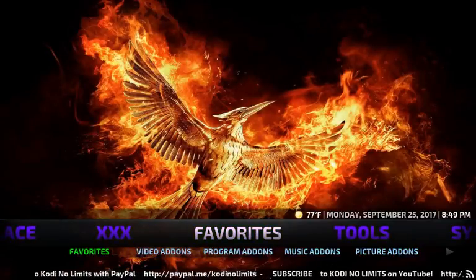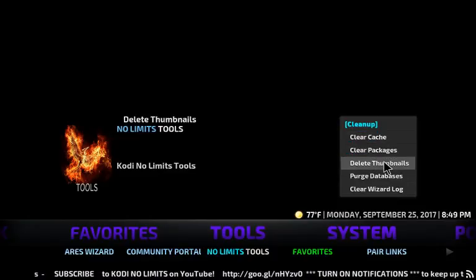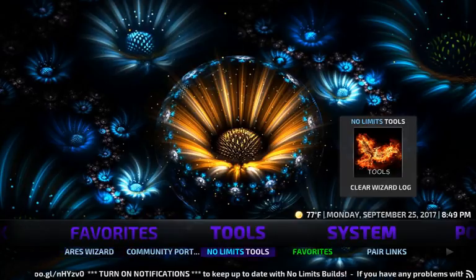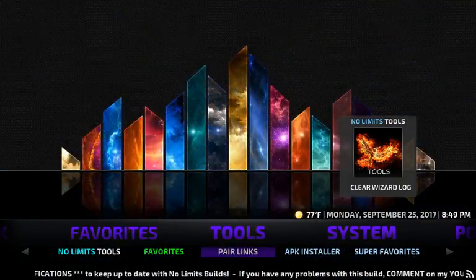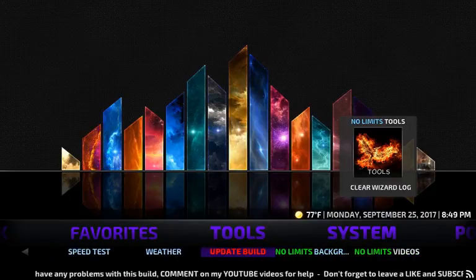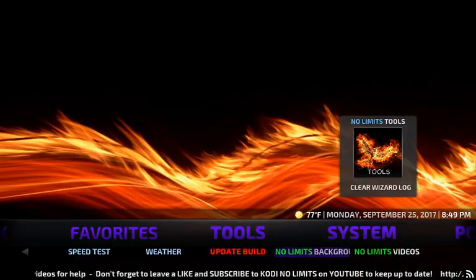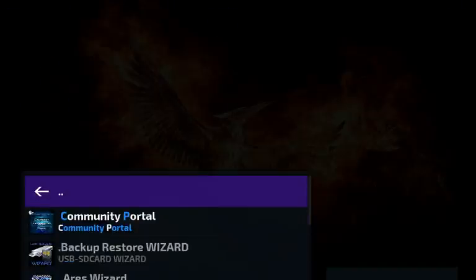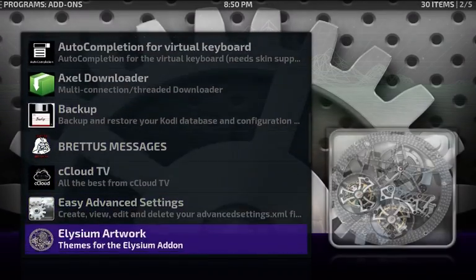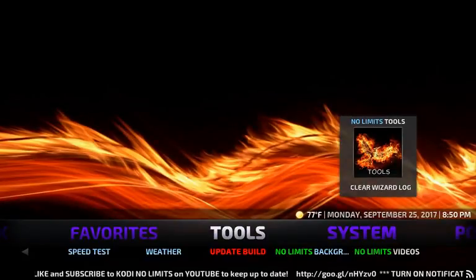Moving on to Tools — here you have all your cleanup tools: No Limits Cleanup, clear cache, package thumbnails, databases, and wizard log. Under Tools you also have Aries Wizard, Community Portal, No Limit Tools, Favorites, where you can compare your links like Openload and Real Debrid. You also get APK Installer, Speed Test, Weather, Update Build, Silo, No Limit Backgrounds, and No Limit Videos. Lots of good stuff in there.